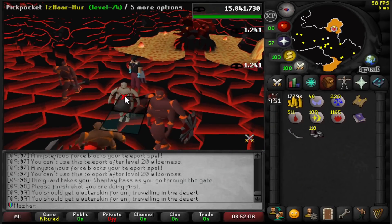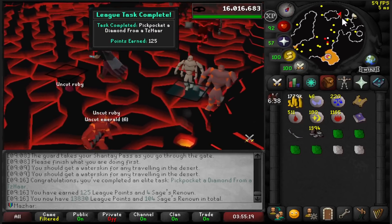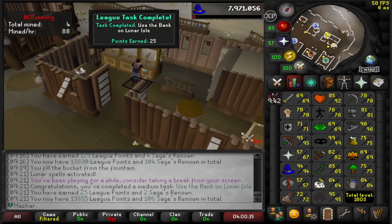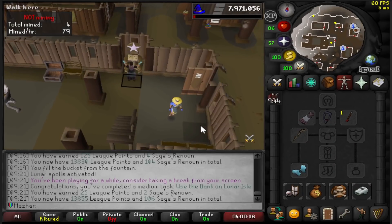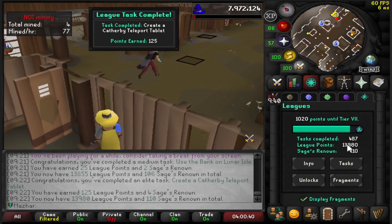Pickpocket this guy until I got a diamond — Pickpocket a diamond from a Tazar: 125 points. Use the bank in the Lunar Isle: 25 points. I'm making a Camelot tab and this should also give another 125 point task. Almost 14k.